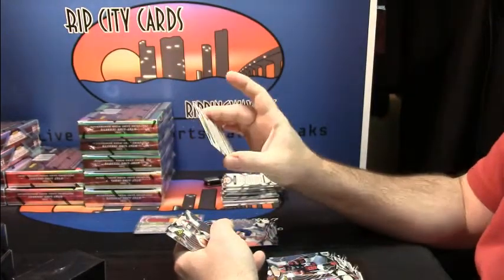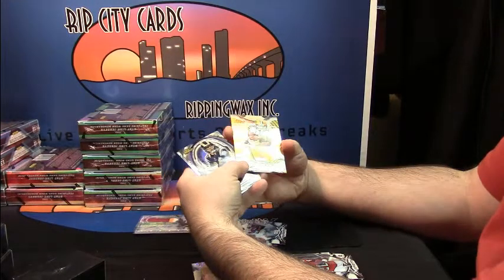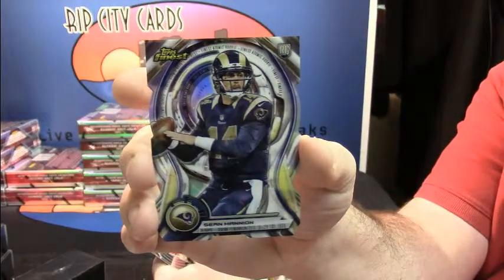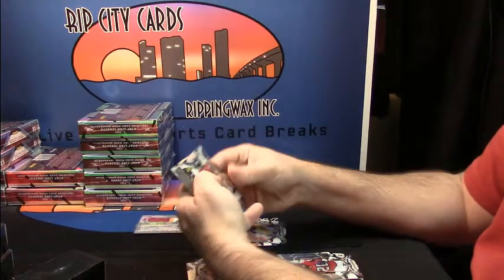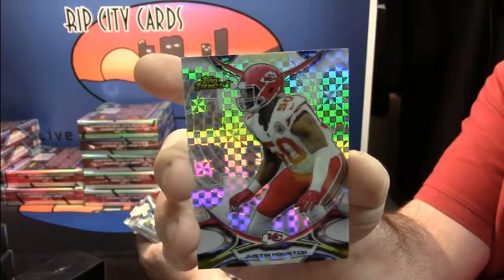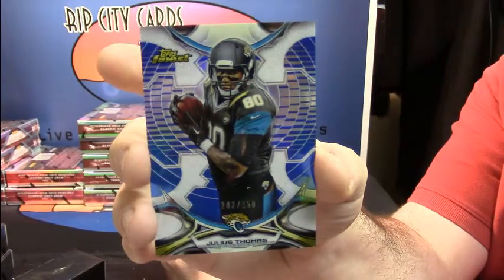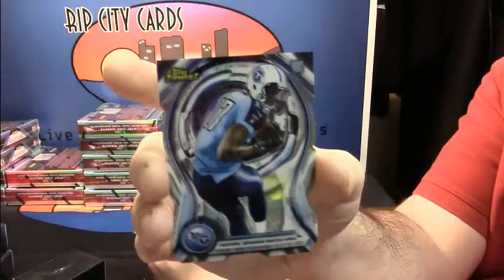Randall Cobb, those are unnumbered. Campbell Rookie to Coleman Rookie — 92 out of 150. Randall Cobb of the Green Bay Packers. Die cut rookie Sean Mannion, St. Louis Rams. Some of the base: Melvin Gordon rookie, another X-Fractor — Justin Houston. Rashad Green, a blue, 202 out of 250. Julius Thomas for the Jacksonville Jaguars. Die cut rookie — Odell Beckham.